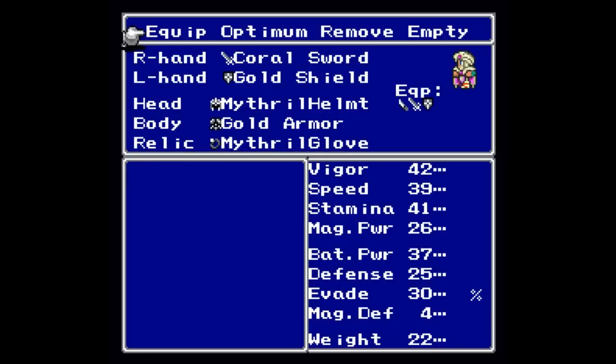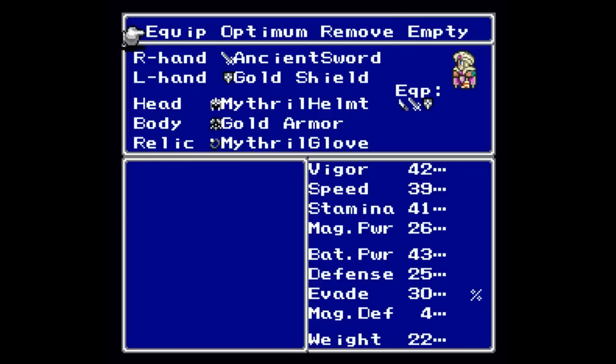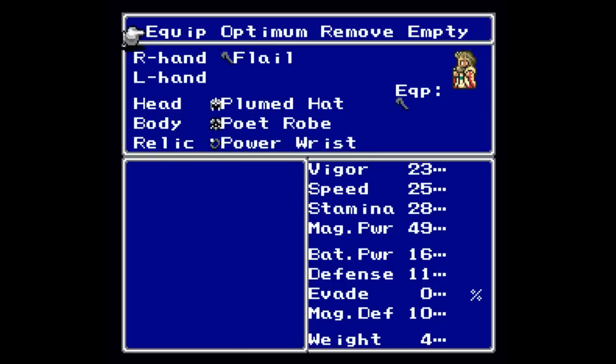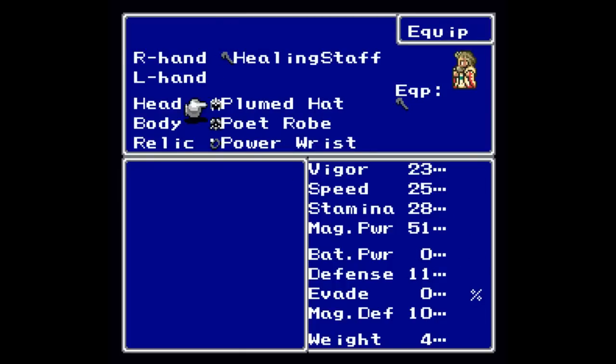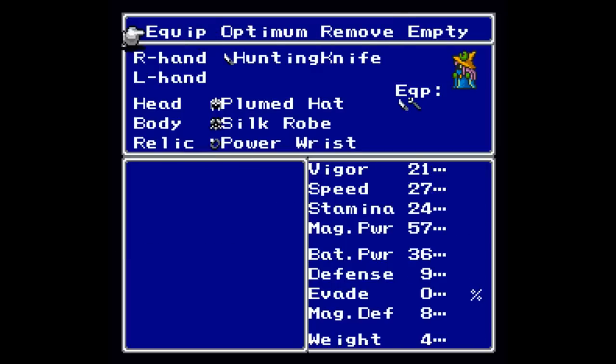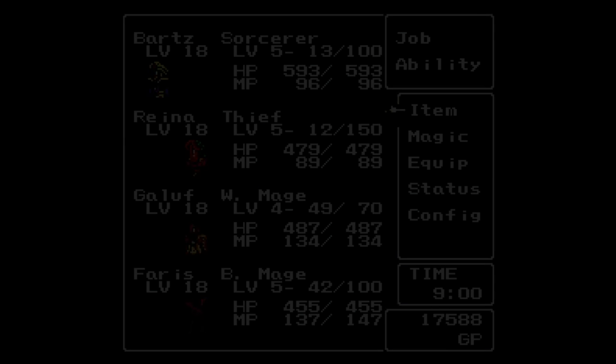Let's see if any of that is equippable. The ancient sword is better than the coral sword by six points. Though I might switch back to the coral sword because it does have lightning damage on it, which I could want. What am I doing with the power wrist? You want the elf cloak and magic power — that is what is necessary. I need to stop using that slot for the relics.